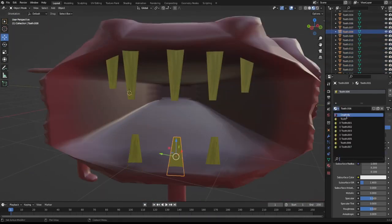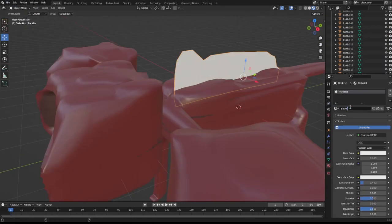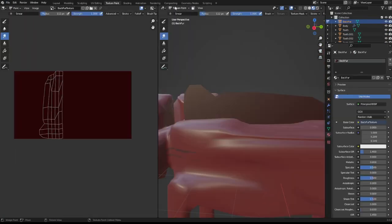I then started to work on the back fur texture. This was just a simple one-color texture with some dark added, and that's about it.